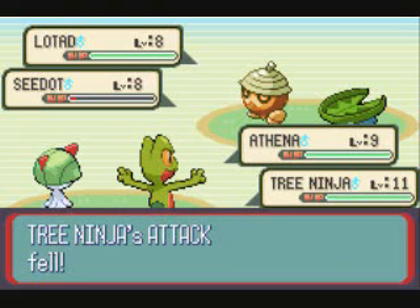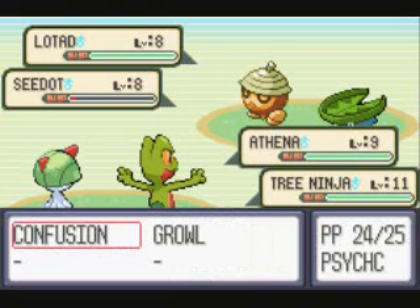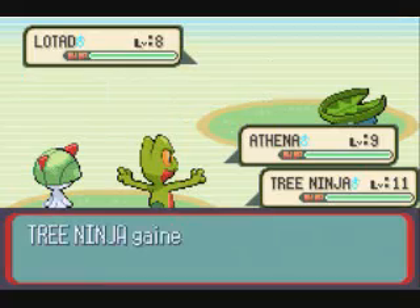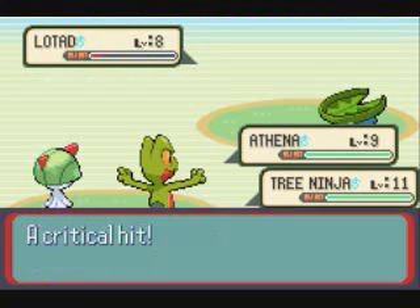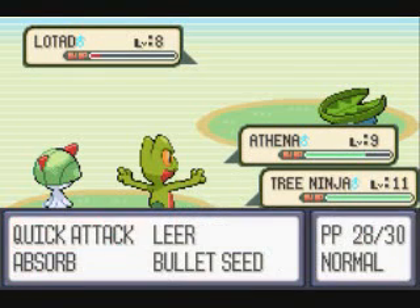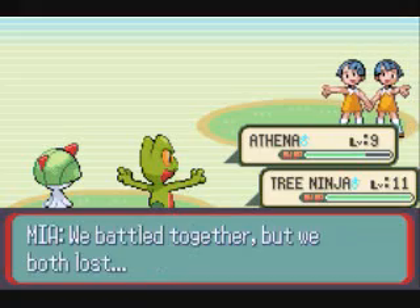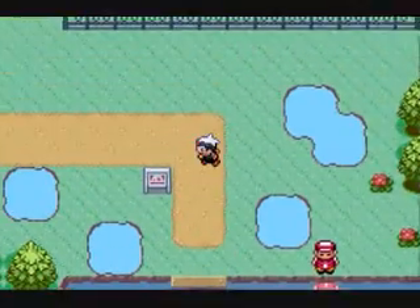Growl is going to lower both of our attacks. Trico and Ralts hear the Growl and it lowers their attack, but somehow Seedot doesn't hear the Growl — his attack doesn't get lowered. I always just thought that was weird. Seedot's going to go down, and now we can knock out Lotad. One funny thing in double battles: you can actually attack your own partner. Like, if I wanted to, I could use Quick Attack on Ralts. Lotad and Seedot are both down — they're kind of partner Pokemon, they go together. We fought all the other trainers, so we can move on now.